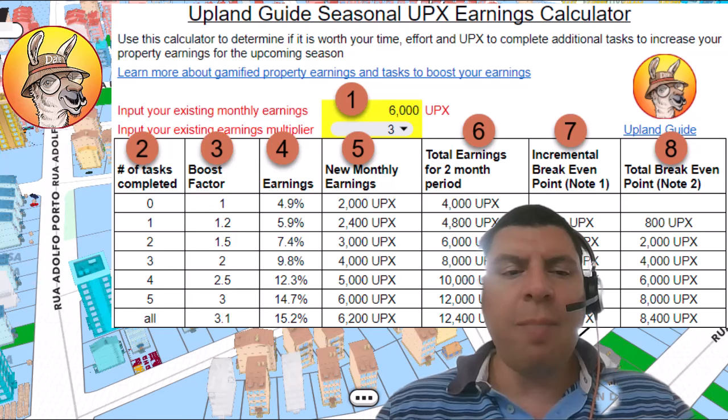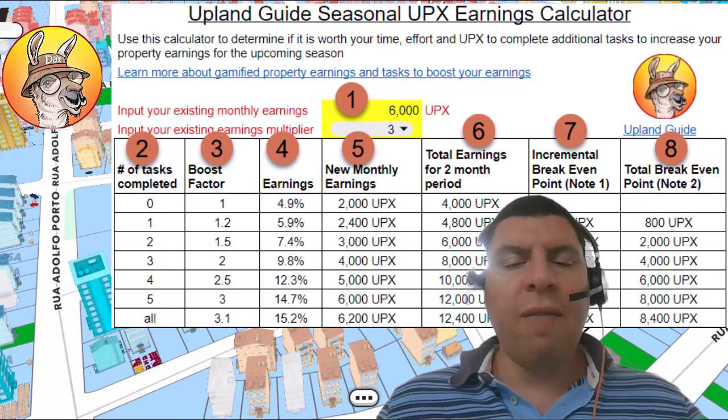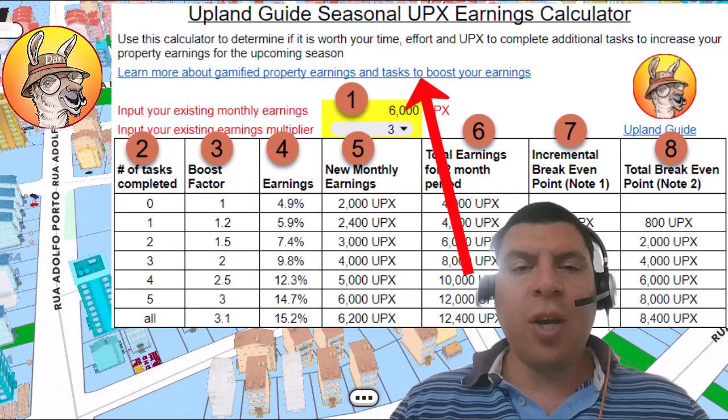For each task completed up to 5 tasks, you can see that your boost factor also increases, to the point where if you complete all 5 tasks, you will reach earnings of 14.7% for the 2-month period of the next season. If you choose to complete all of the tasks, you will get an additional boost of 3.1x to 15.2% — which is actually 15.19% if you multiply 4.9% by 3.1x. To learn more about these boosted earnings and the tasks that you need to complete, which are subject to change between different seasons, you can check out that blue link, which is also in this earnings calculator.